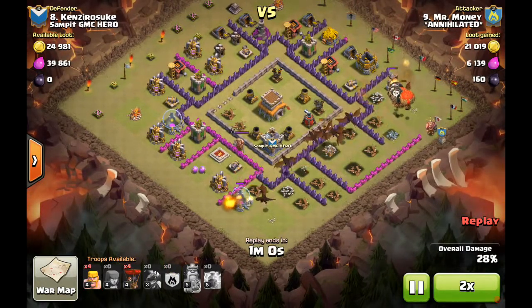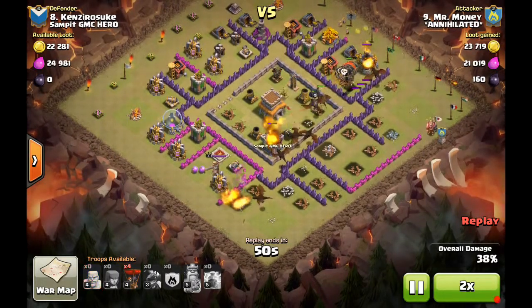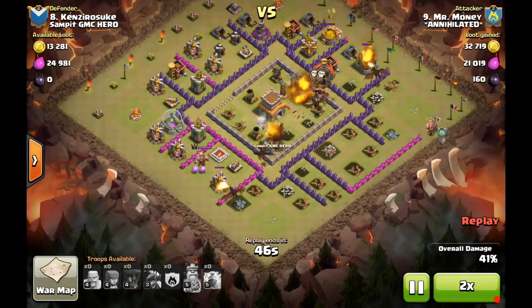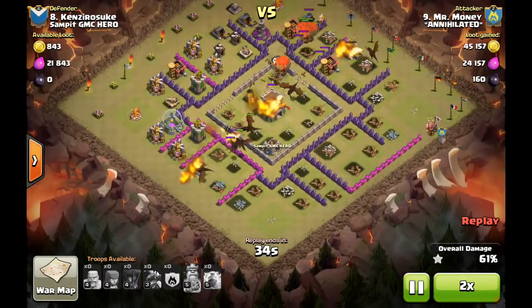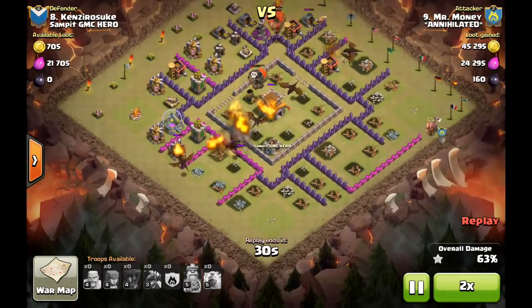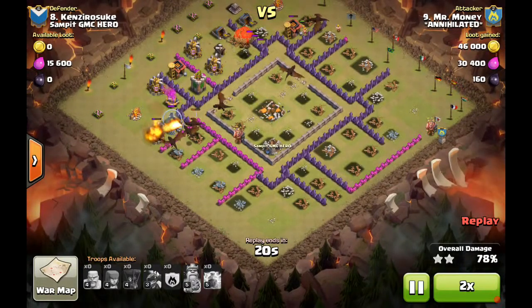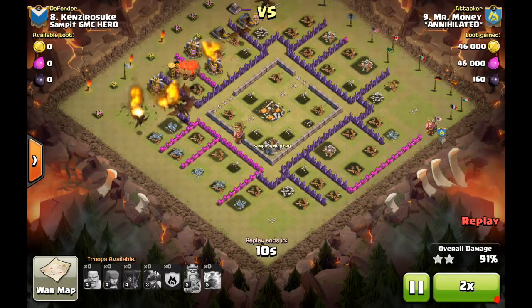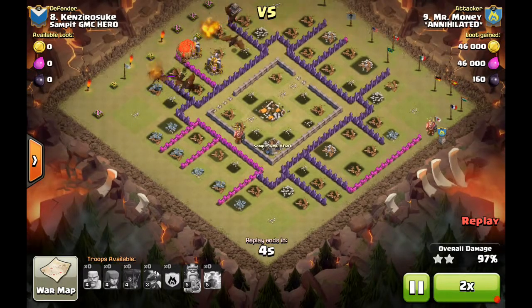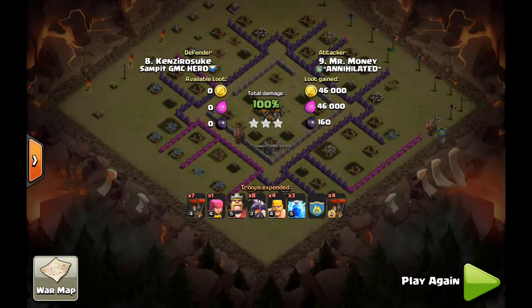He pretty much doesn't need the BK to get this attack done. He drops the dragons and the clan castle loons and inventory loons at an angle, and they somehow end up going to the remaining AD — so it works out. It wasn't necessarily the best approach, but bringing a lot of balloons provides extra tanking power and distraction for those single-target defenses, allowing the dragons to work their way through. Six troops left plus balloons and gets through that base no problem. Good job, Mr. Money.